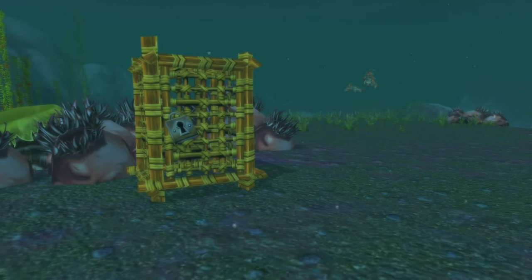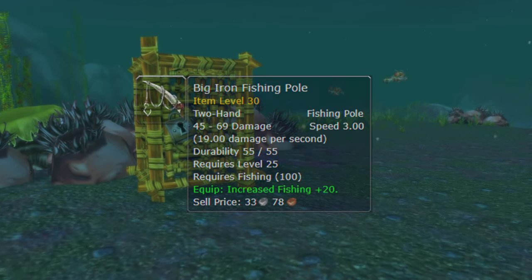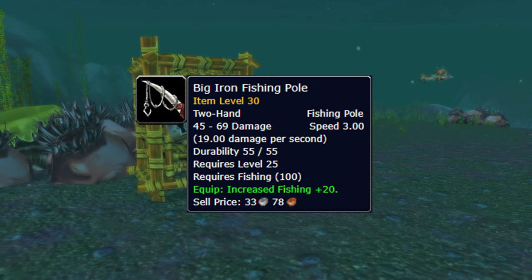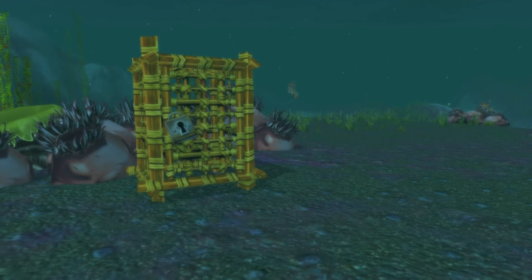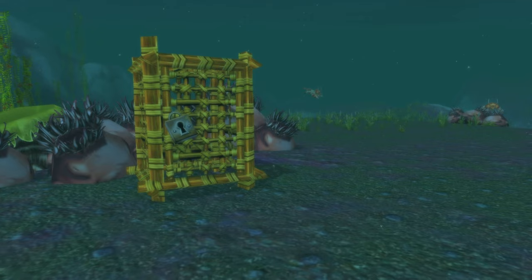Hello guys and welcome to today's new video. We will take a closer look on how to farm the Big Iron Fishing Pool. According to WoWhead the drop chance is 1.2%. This is currently the best fishing rod in the game for phase 1 Season of Discovery, and allows us to fish in higher level zones or sell it on the auction house.